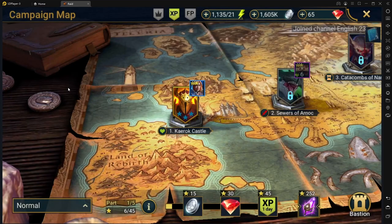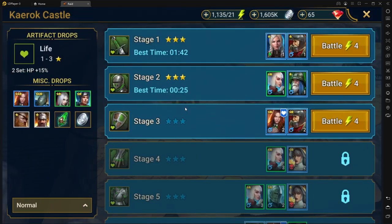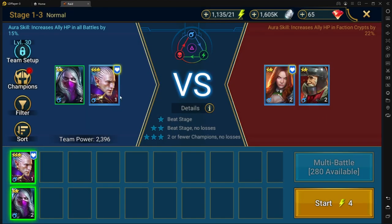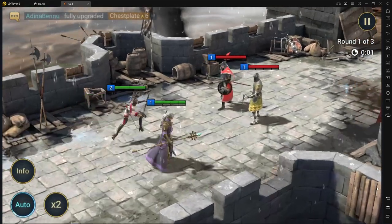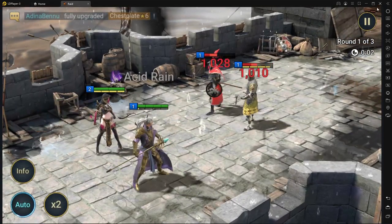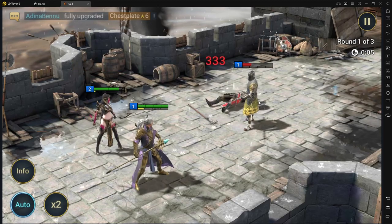After that, go to Campaign and try to clear as much as you can, as fast as you can, while leveling your characters. Right now in the beginning, try to add as many characters as you can so you can level them up with you. A lot of them you're going to use as food eventually, but for right now they're going to help you level up, and that's all that matters.